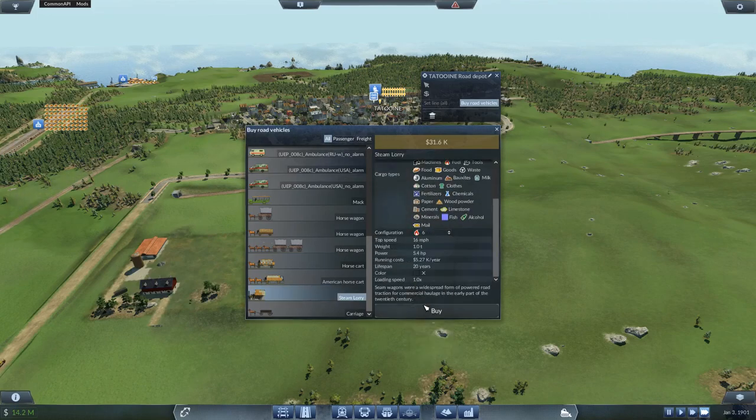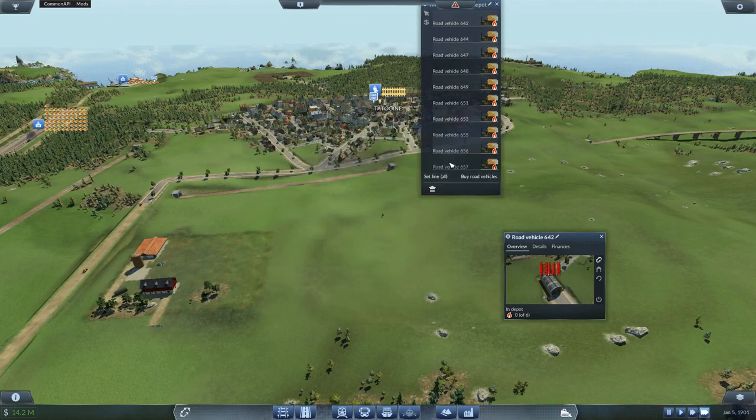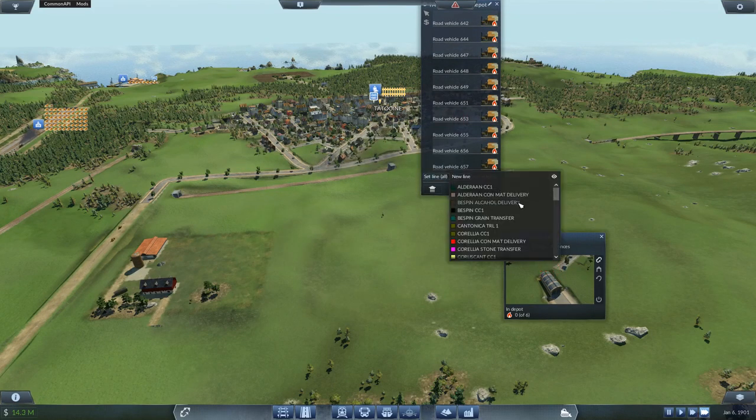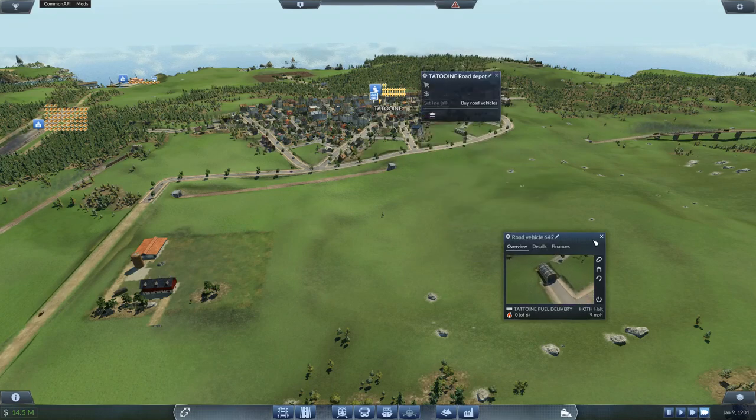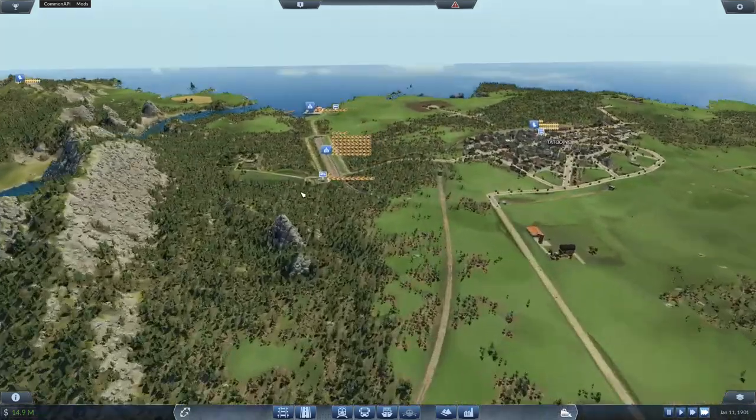Right, ten trucks — set line. Where are we? Tantooine fuel delivery. They're gonna head out. We're still getting a crap ton of logs. Let's add some more for you and get those logs shipped. I do need to add the bus as well — ten of the MAC. Set line, Tantooine logs transfer 2. Alright, get rid of some of that. This is starting to come down but that's totally fine. These trains can only handle so much — if these get the rest, that'll be perfect.